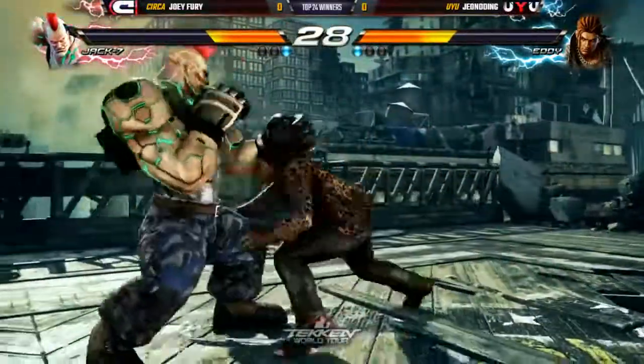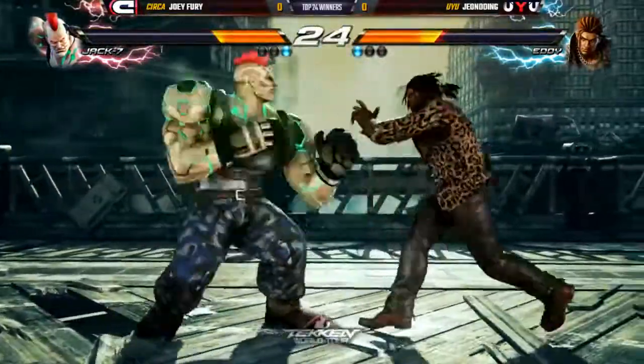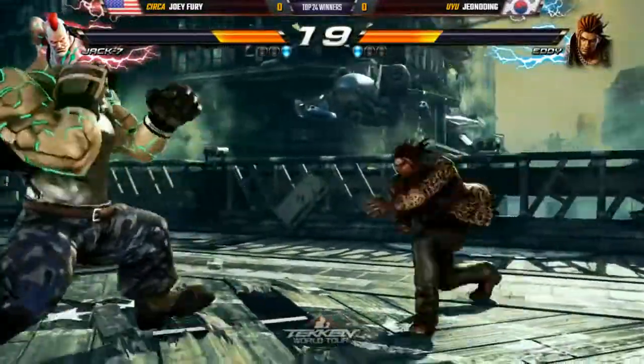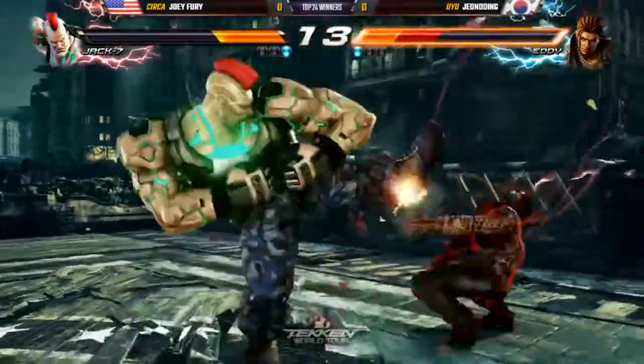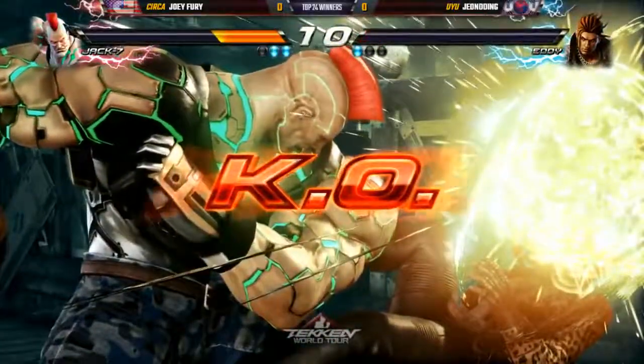Spacing — they're dancing right now. Timer doing the link down. Gets the running tackle. Still takes a little damage from that ultimate tackle. I like the patience here by Joey Fury. 20 seconds left on the clock. Small lead from Jundang. Beautiful whip punish. What a whip punish. Joey Fury — lean on him.